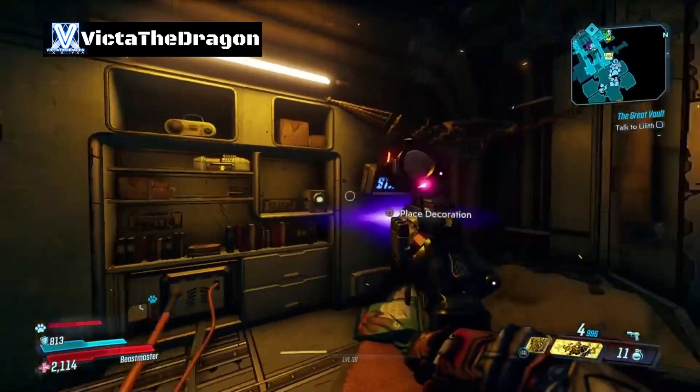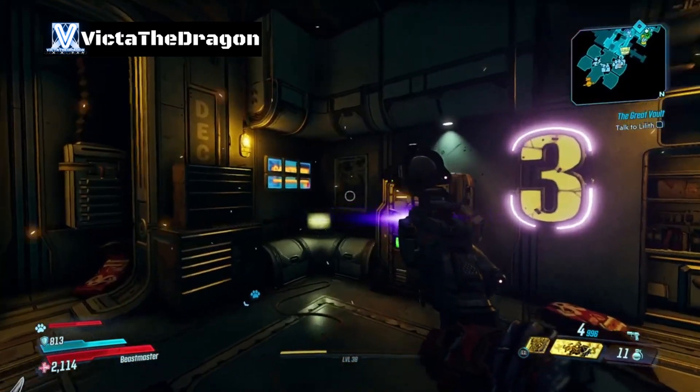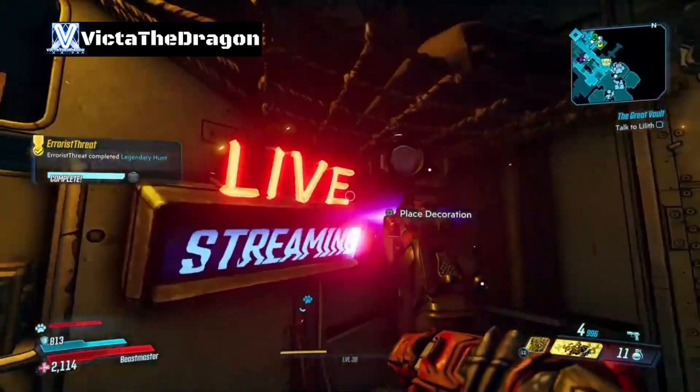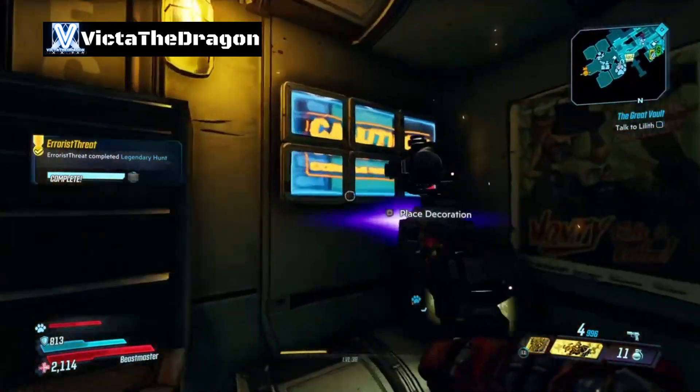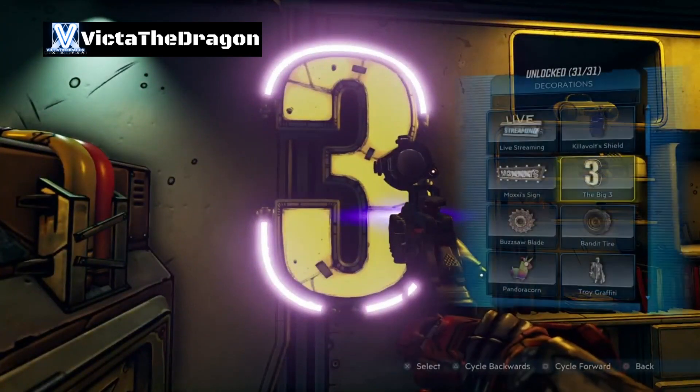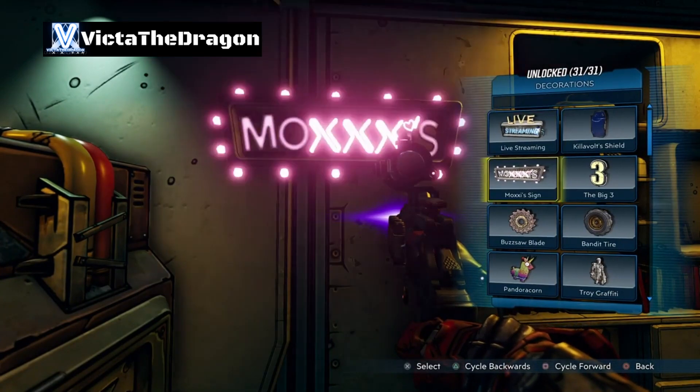The part that sucks is you can only place 3 total on the left side. So for example, you just walk up to these little spots here and it will tell you to place the decorations. You'll see some hooks if you haven't placed them already, and then you can place the same one multiple times.